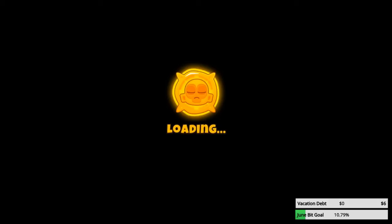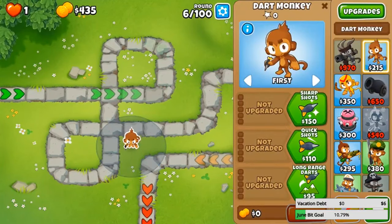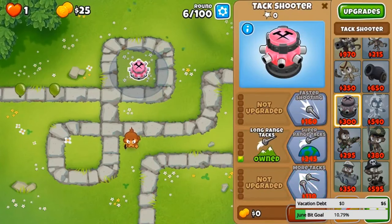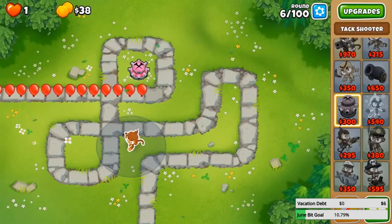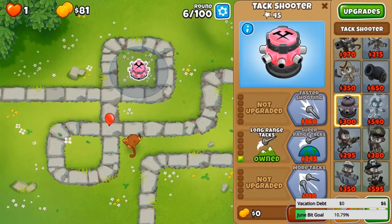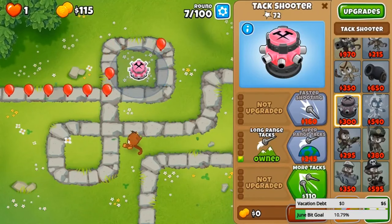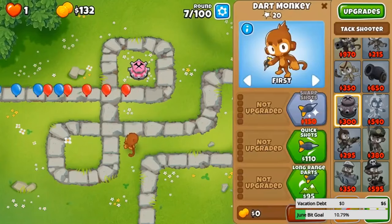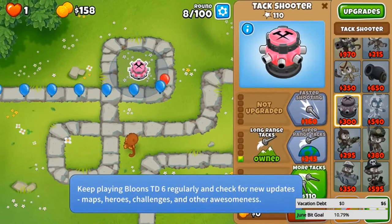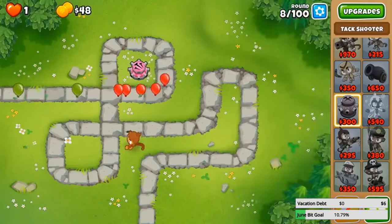CHIMPS mode — overwrite the save. Maybe I'll get a triple dart monkey from the start, that's what I have to do. I have to get stronger towers. I think this probably doesn't work in this spot — let me get faster shooting on this thing. I think this will do the most damage because it'll use all eight tacks in its radius. So let's get that faster shooting up next round. Had to restart because my first strategy did not do very well. Three more dollars and I get faster shooting.